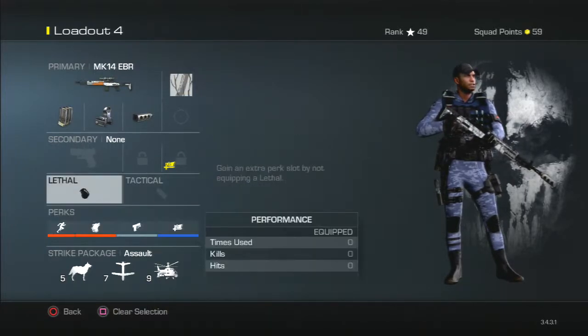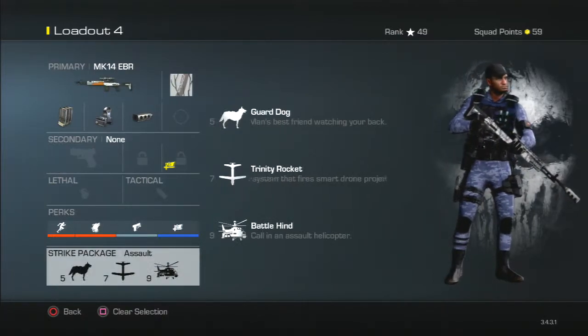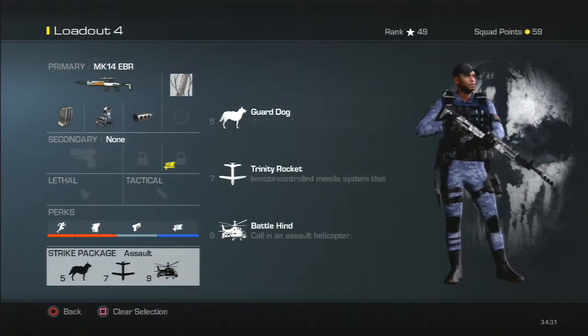And our strike package — same as every other strike package I guess — it's the assault strike package: guard dog, trinity rocket, and battle hind.